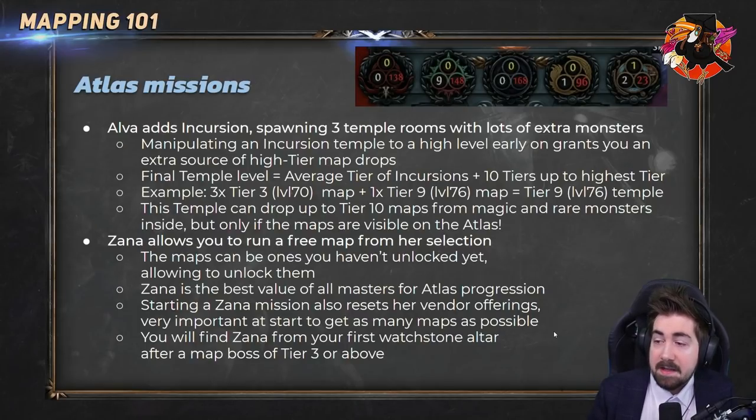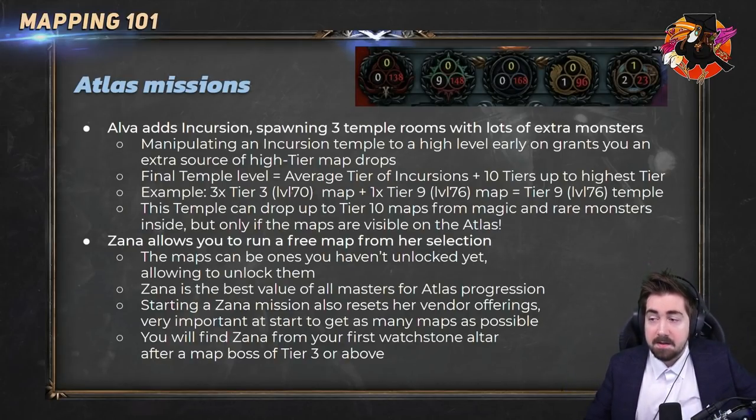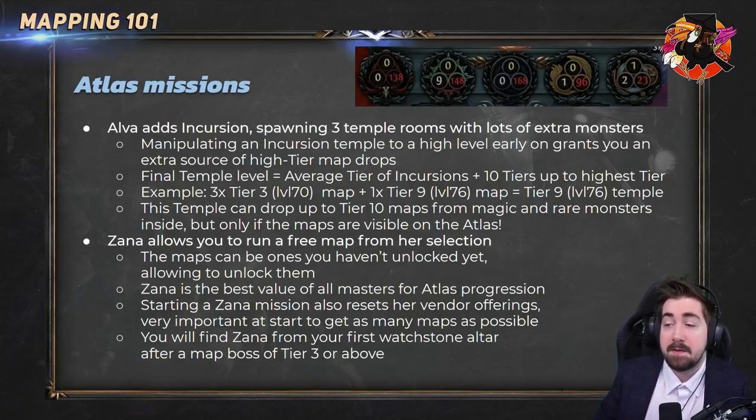Alva adds incursions — three temple rooms with lots of extra monsters — and these are really good for several things. If you're searching for divination cards for a particular item, some maps drop specific cards. Residence, for example, drops the Dapper Prodigy divination card, which gives you a level 16 rare chest at item level 100. This is really common to farm, and it's even easier if you're running incursion in these maps. Incursion is really good because there are loads of monsters that can drop maps, divination cards, and gear in general.